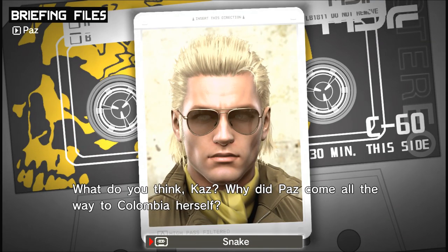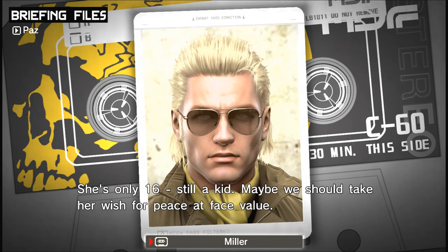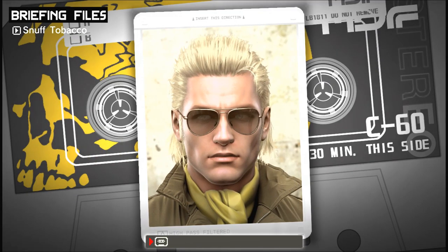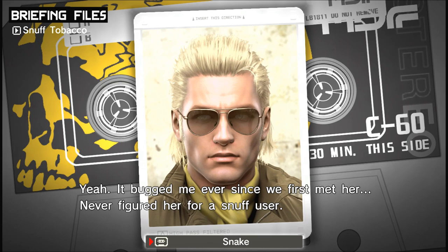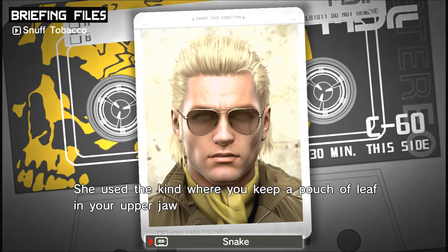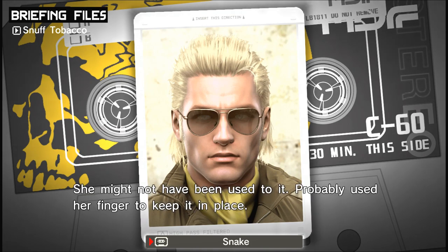What do you think, Kaz? Why did Paz come all the way to Colombia herself? It's a long trip to make just to be Exhibit A in Galvez's sales pitch. She's only 16. Still a kid. Maybe we should take her wish for peace at face value. Remember that habit Paz had, Snake? How she always had her index finger on her upper lip? It bugged me ever since we first met her. Never figured her for a snuff user. She used the kind where you keep a pouch of leaf in your upper jaw, let it absorb through your gums. She might not have been used to it — probably used her finger to keep it in place.